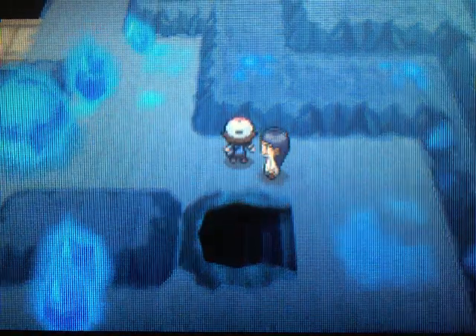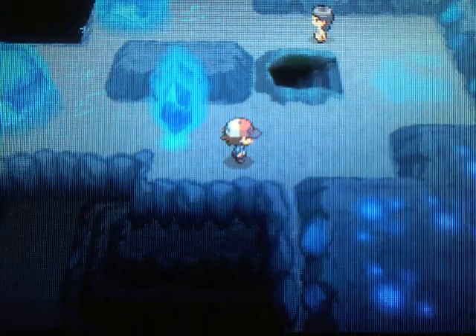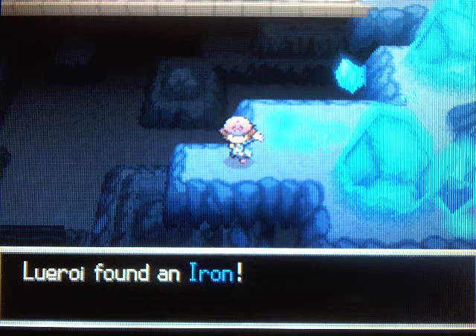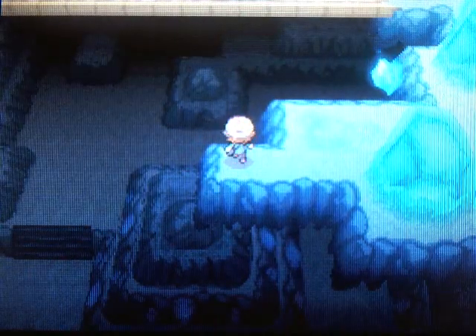Once you go down the stairs here, you're gonna run into Team Plasma, but let's work our way back here first. Once you get to this point, if you push over this bottom rock, you can sneak up here and grab yourself an item — and it's an Iron, to raise up your Pokémon's defenses. And check out this view — you can actually see the floor beneath us, which is pretty awesome.